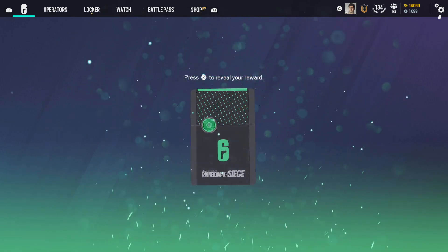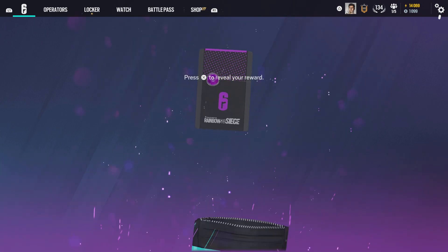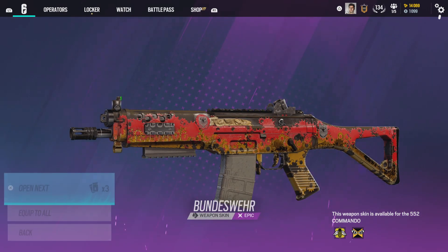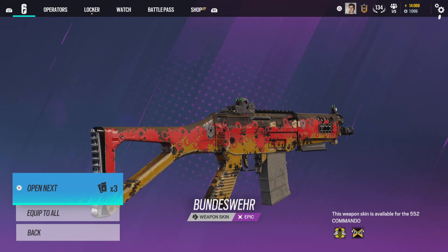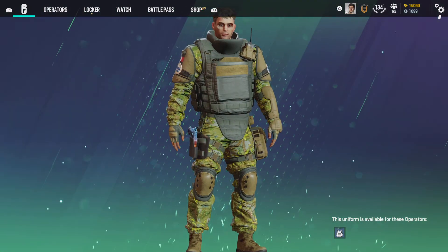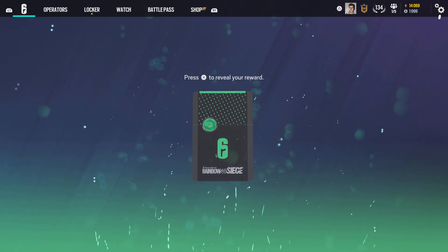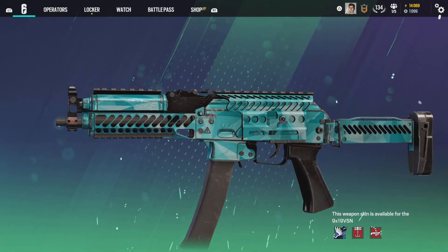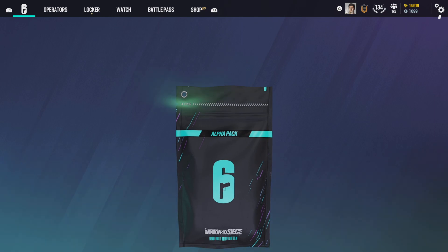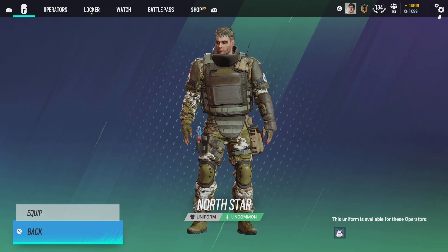Last five packs, here we go. Skin for Twitch. Can we get one more black ice? We cannot. That's two of these I've got now for IQ. Last three — Rook uniform. Two to go. The ice skin again, which is duplicate again. And the last pack will be a green. Unfortunate. What is a Rook uniform? Well.